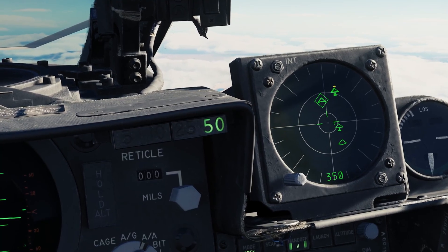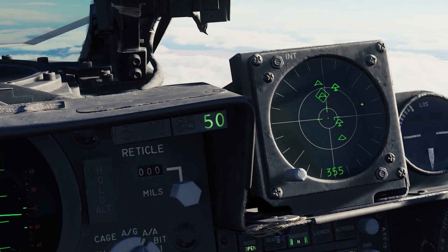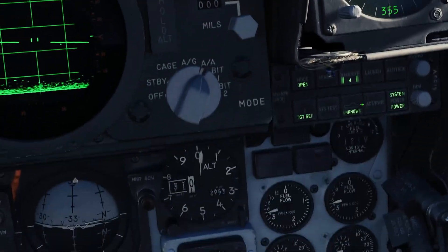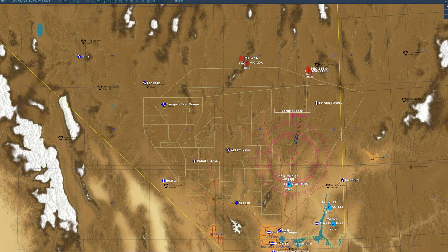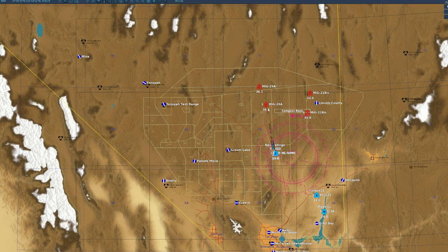Now the MiG-21s have transitioned to the middle ring — they were over here before and now they've moved. Let's see how far away they are: about 85 miles. Actually, one is about 36 miles and the other is 37 miles.